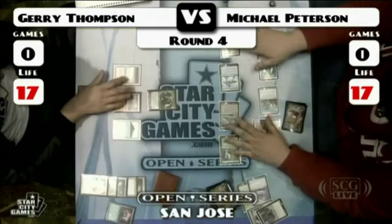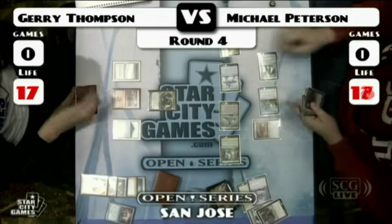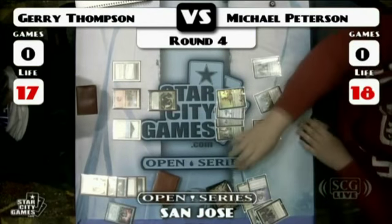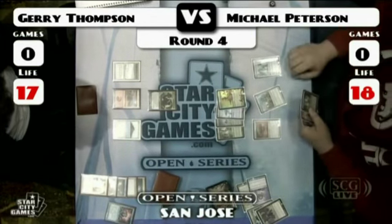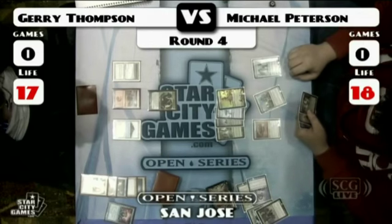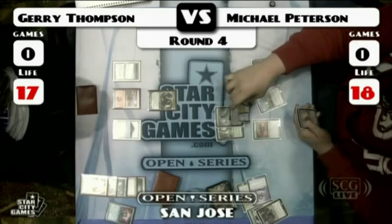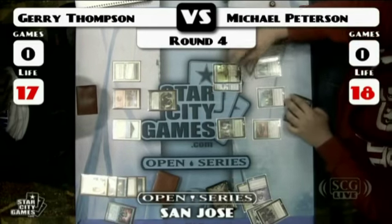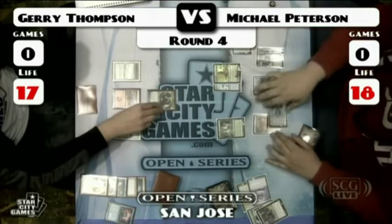Then again, Cranial Plating kind of beats a Tarmogoyf pretty badly — that's certainly true. It's just a matter of actually having something to equip the Cranial Plating to. What is that card next to the Cranial Plating? Springleaf Drum. Okay, there's a Mirror Enforcer up there, and Edge Champion looks like it's going to come down. Disciple — equip, and serve. No Edge Champion yet, offering to trade with the Tarmogoyf.